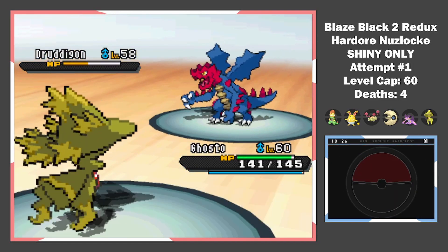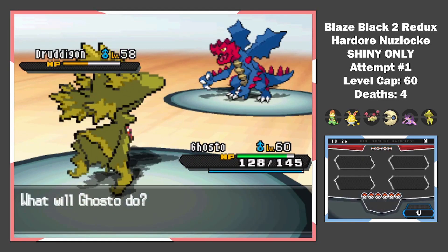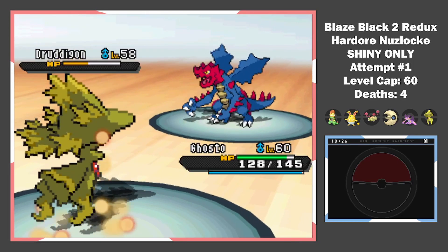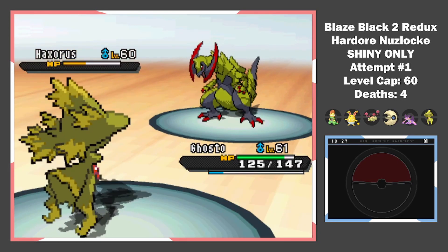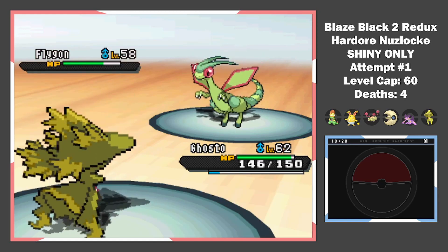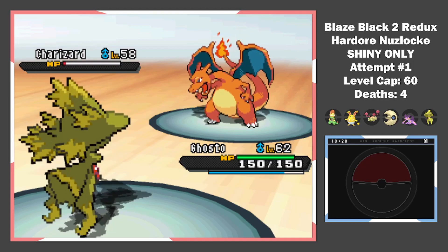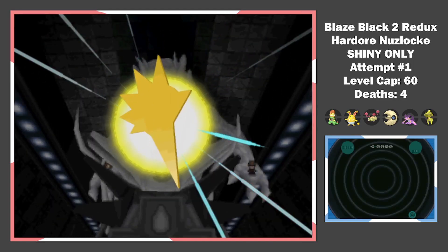Remember when I said Mismagius was overpowered? This is why — it's fast, has a lot of special attack, is a Fairy type in this game, and gets setup moves. Now that I barely receive any damage, I set up a couple of Nasty Plots, and you can see what's coming. Since I outspeed everyone on his team, this becomes a sweep real quick. Badge 7 was a breeze to get.